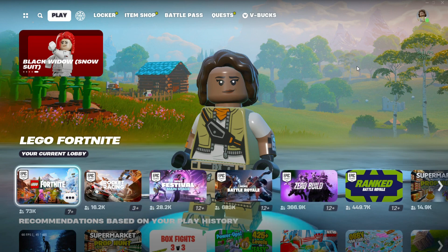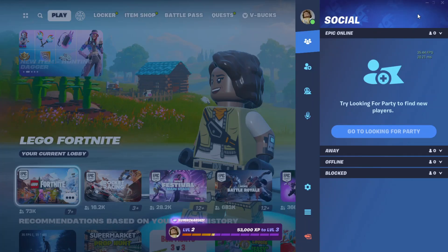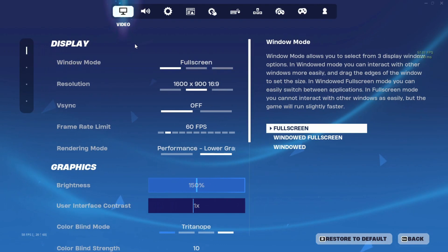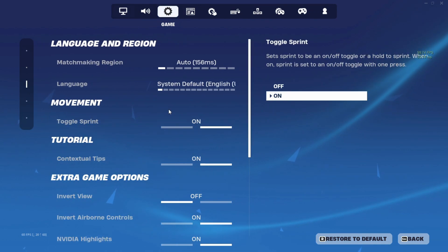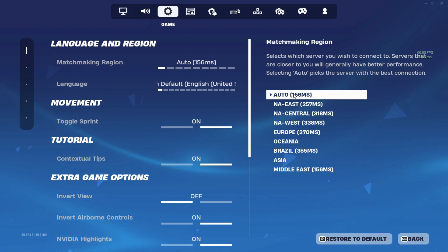First of all, open the Fortnite game on your PC and make sure it is updated to the latest version available. Simply open your account settings by clicking on the profile icon at the top right corner of your screen, and then selecting the cog icon from the menu. Now go to the game settings tab and check if the matchmaking region is always set to auto.